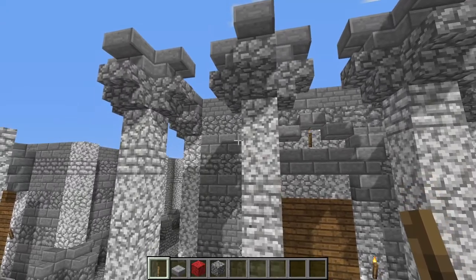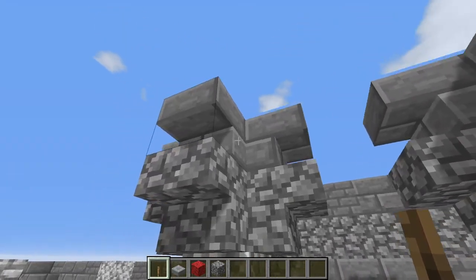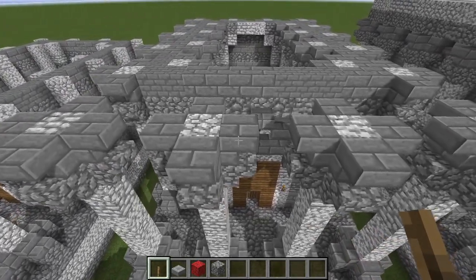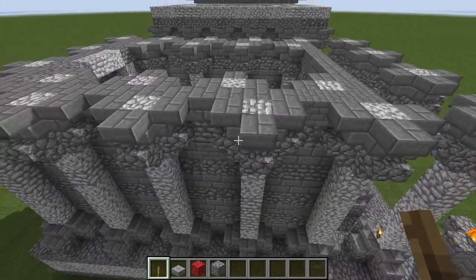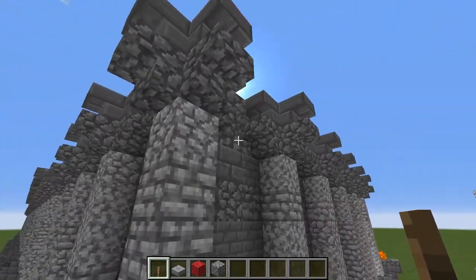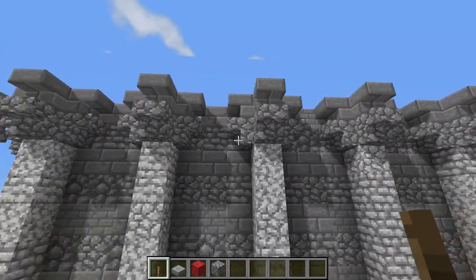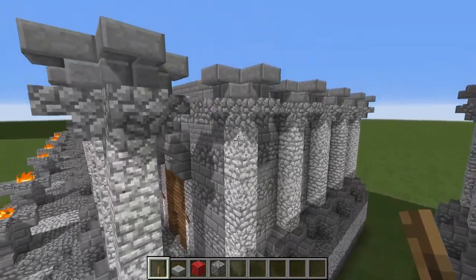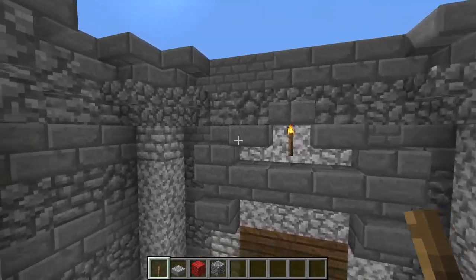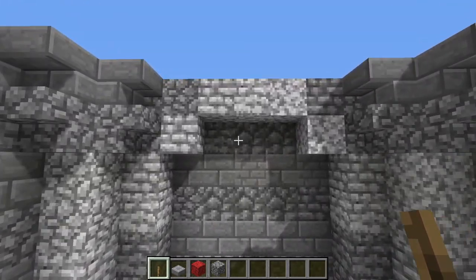We are now putting on our Corinthian capitals for our columns. To represent the acanthus leaves we are using upside-down cobblestone stairs and then stone bricks — four of each type, upside-down, stacked on top of each other. Do that for all your freestanding columns, and three times for all your attached pilasters along the wall. The wall overwrites the column — the Romans invented pilasters too. On the inside we have our finished pediment with half slabs, our Corinthian columns, and now the finished archway at the back inside the cella.